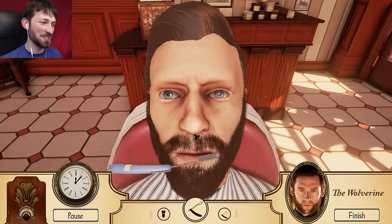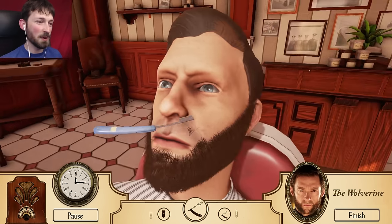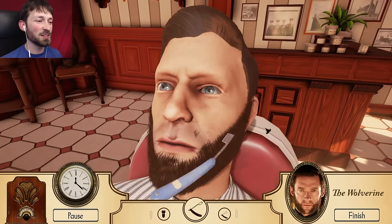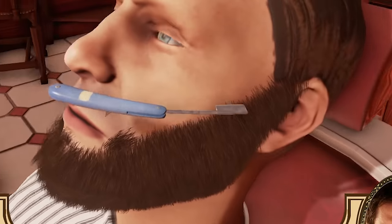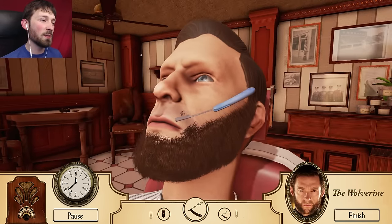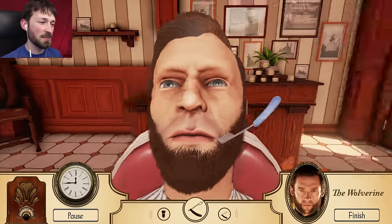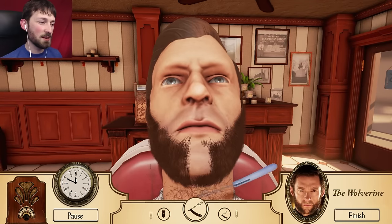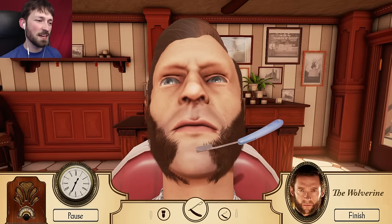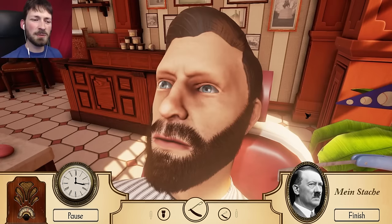Next up we have the Wolverine - the sexy Hugh Jackman. We should be able to do this no problem. Just need to get rid of our mustache, keep our beard. Get rid of the little stubble. It's like the damn ribs in Surgeon Simulator - it's just impossible. If I flip this over... screw it, we don't need to flip it over. I'm getting single hairs. We're gonna get rid of all that mustache and then I believe we need to get rid of this as well - widen this just a touch. I think we are good. The Wolverine. I'm not doing that - I don't think that's tasteful.